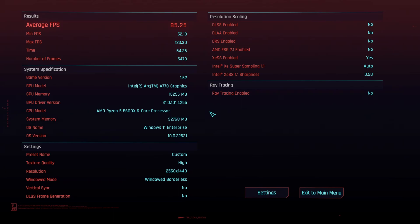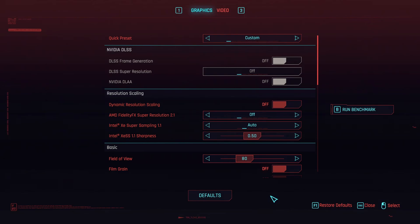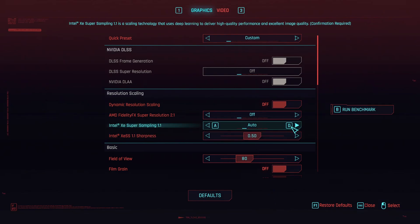Now you can see the average FPS went down because I'm capturing in OBS, but now the settings changes I'm going to make will make a little bit more sense. Let's put it on Intel XS Ultra Quality and see if there's any difference.